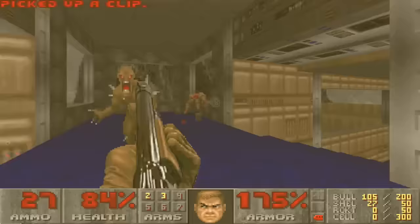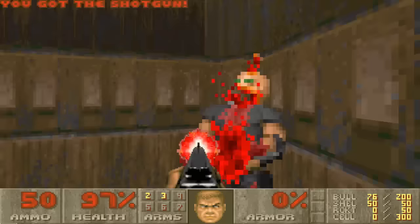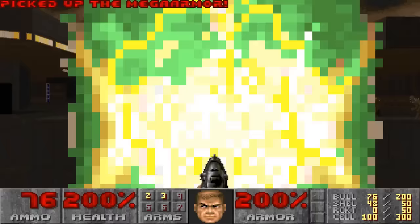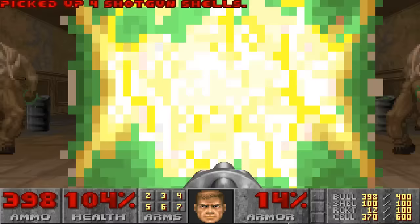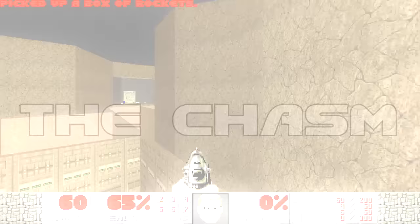Doom is known for its fast-paced action and incredibly smooth movement. The design in the original Doom showcased this perfectly, and was a masterclass in how to construct levels. When Doom II came around, the developers were getting much more ambitious and innovative in the way they formulated stages. This led to some amazing levels regarded as some of the franchise's best, but sometimes resulted in experiences that were downright frustrating and seemed to go totally against the spirit of the game. Doom II hosts one particular level that was almost universally hated by players, and that level is the Chasm.